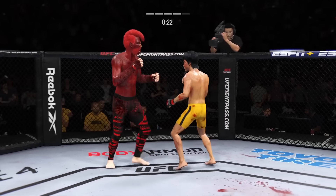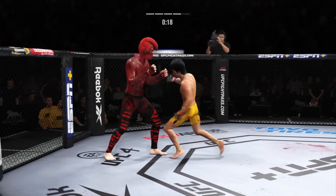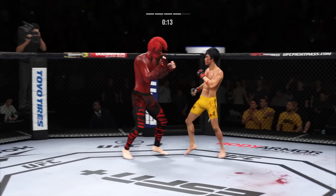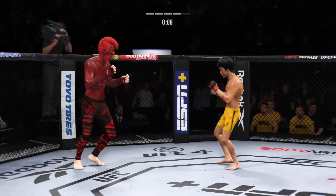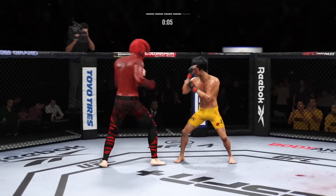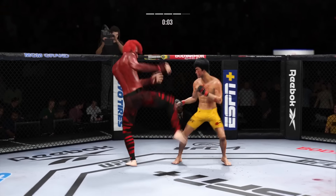Look at the whip action that comes from him throwing that kick. Continues to mix it up — going to the head, mixing in some body shots. Ten seconds remaining here in round four. Shot is blocked there. Connects with a right — horn sounds for the end of round four.